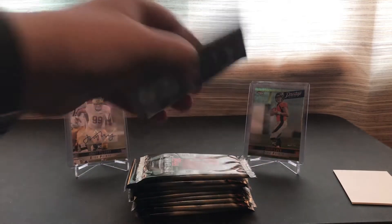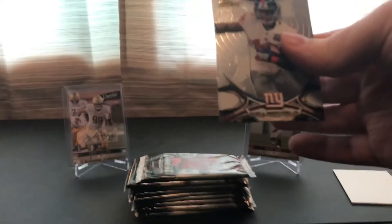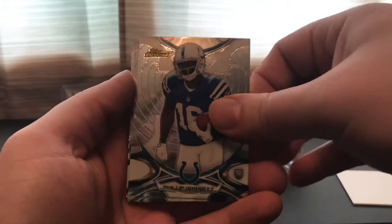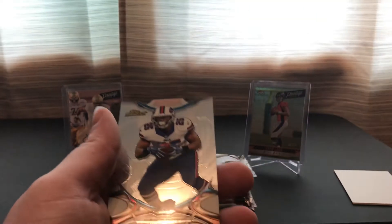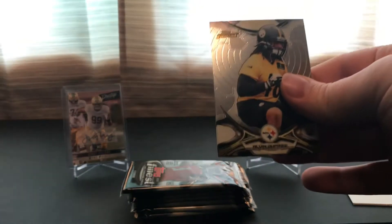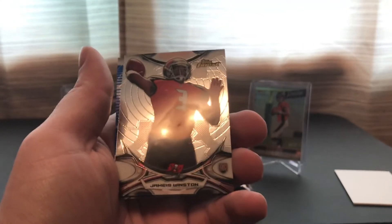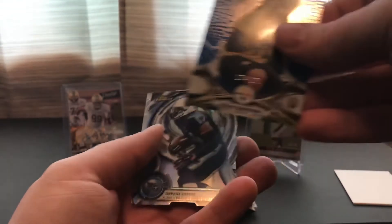Going to go through these 10 Topps Finest here — these ones are not guaranteed hits, so I don't know if I'll actually get one. Pack one: OBJ, Phillip Dorsett, Mark Ingram, an X-Fractor of Nelson Agholor rookie — pretty nice — and LeSean McCoy. Pack two: Alvin Dupree, Jameis Winston rookie, and Alvin Dupree Blue Parallel numbered out of 250. Die-cut rookie of David Cobb, Eddie... I think I said his name right.